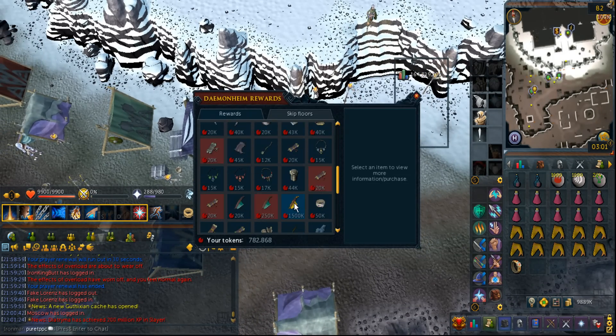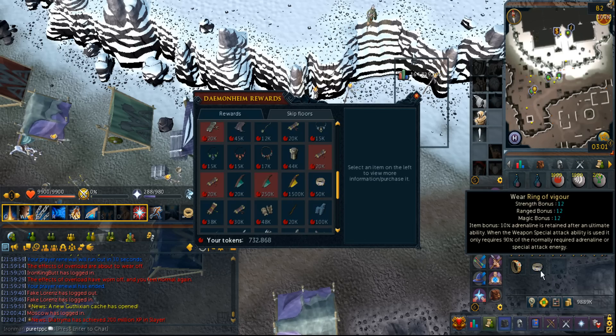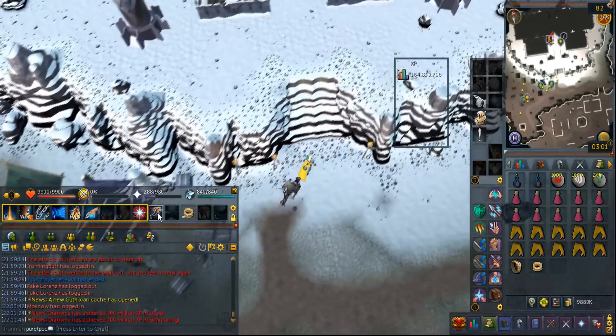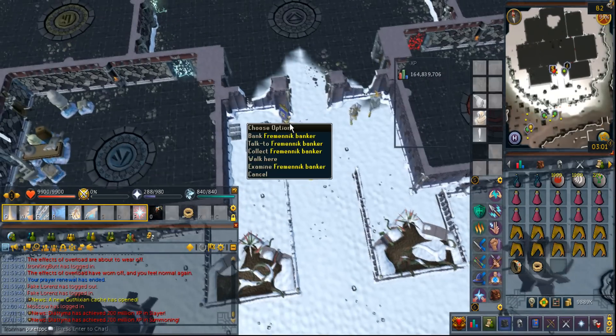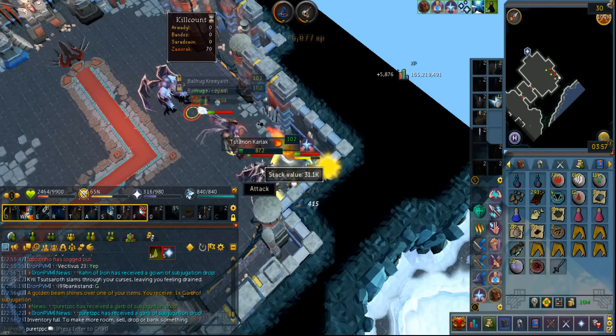I'm just gonna start really small by upgrading to a Ring of Vigor — 50k. That will give me 10% more adrenaline every single time I use an ultimate. The part where I struggle at is when I use an ultimate, then I'm gonna have to build all the way to a threshold and then debilitate. At times it's either I debilitate too early and cannot use the other thresholds, or I debilitate too late and he already smashed me.